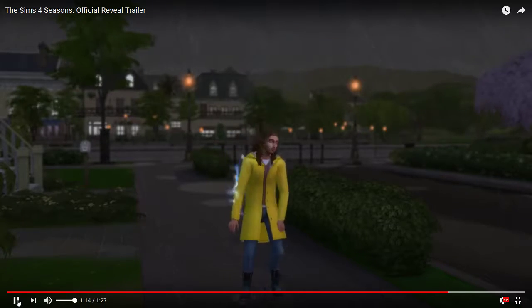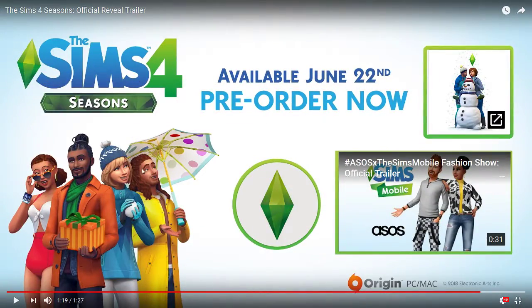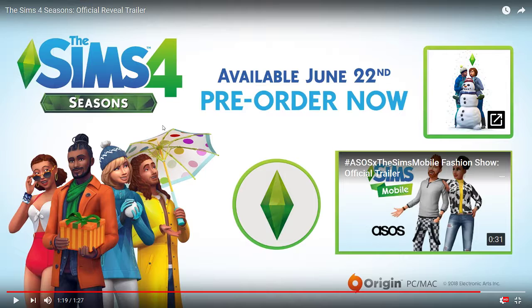He has on a raincoat and some boots. I'm hoping the lightning actually has a chance of killing Sims. That's it, guys — as you can see, this is Sims 4 Seasons. I'm so excited, it's available June 22nd, so you can run over to Origin and pre-order it now. If you're excited for Sims 4 Seasons, don't forget to give this video a thumbs up! Get over to the official Sims YouTube channel and check out the trailer for yourself. Until next time, I'll catch you in the next video!